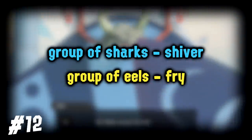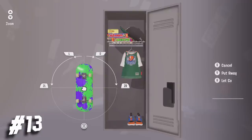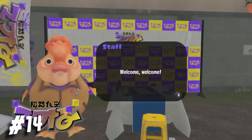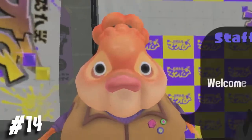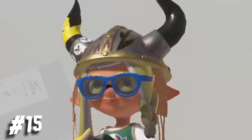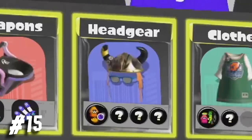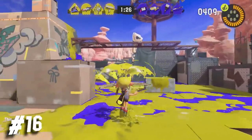Nintendo made a mistake when they added physics to lockers — just the countless amount of possibilities. The staff character species resembled goldfish, according to Inkopedia. That Viking helmet with glasses headgear we saw in the very first trailer is apparently all in one, and not separate items.